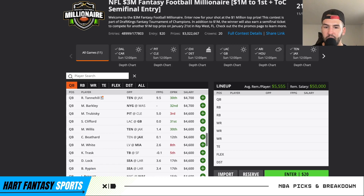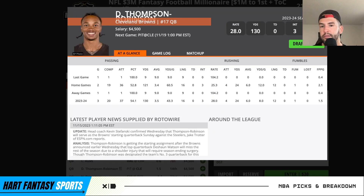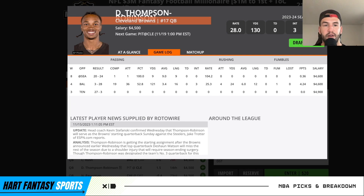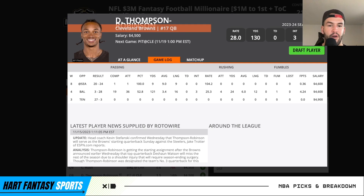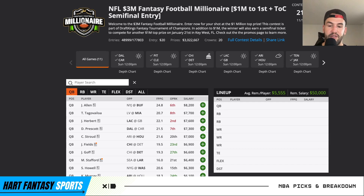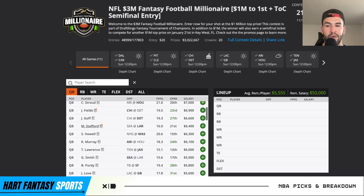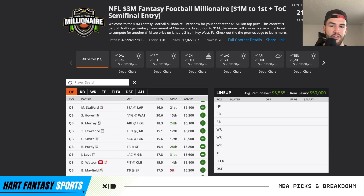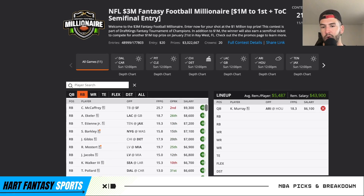Down at the cheapest end, Dorian Thompson Robinson will start, going against a tough Pittsburgh defense — past funnel defense. He hasn't looked the best but does have rushing upside at 4.5K. If he goes for 15-20 fantasy points at that price, it really helps you out. That's kind of how I feel this slate can go — you can go a million different ways. Right now I'm deciding between Matt Stafford and Kyler Murray, and I'm going to land on Kyler Murray because of that rushing upside.